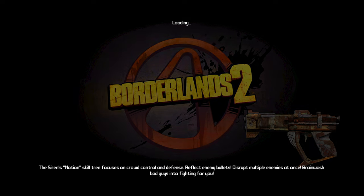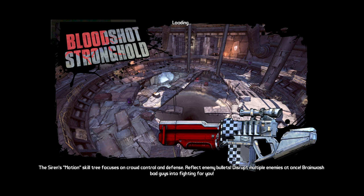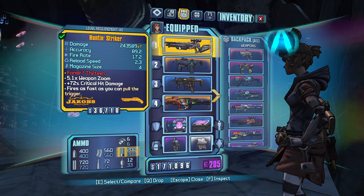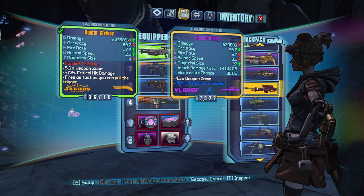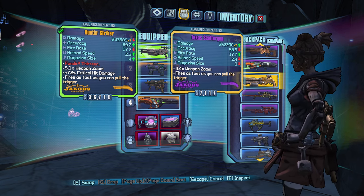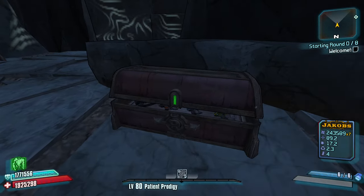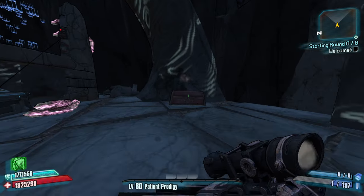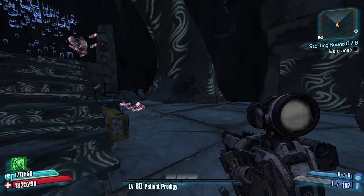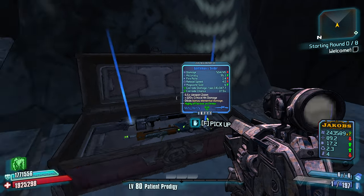The Striker is a decent shotgun to be stacking up Anarchy with, which is good. In comparison to something else, this weapon has a faster reload speed, a little bit less damage, but way, way better accuracy. Look at that first shot — look how tiny that thing gets. It's pretty insane, really thin. Damn, that's crazy actually.